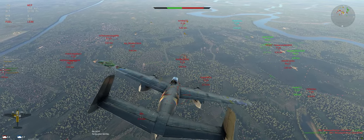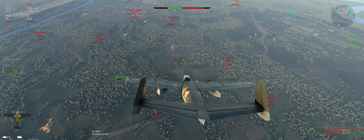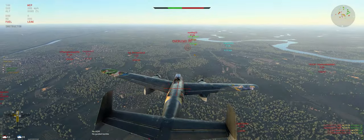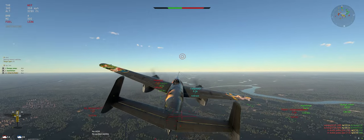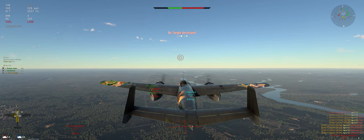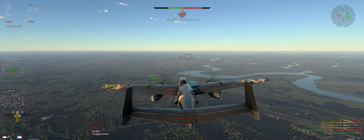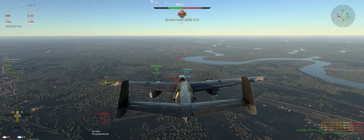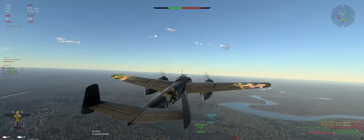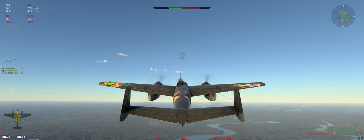Now we'll start focusing on the light vehicles — we've got to lead them a little bit since they are moving. Maybe not that much. We've got 4 bombs left to drop over here. That's enough for government work — shallow climb, get back to 150 miles per hour, wait for our bombs to reload.